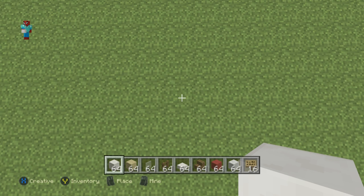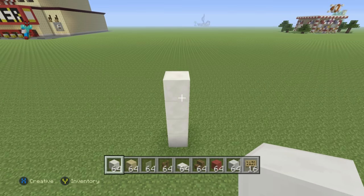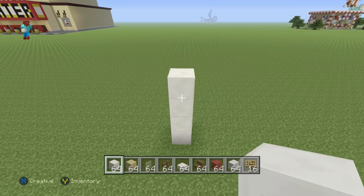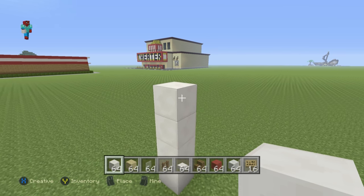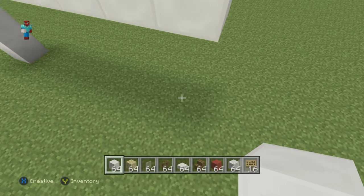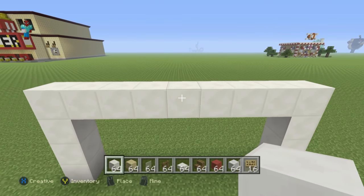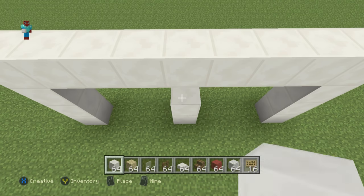Once you've figured out where you want to place it, kick off your cafe with a row of four blocks of quartz coming up from the ground — one, two, three, four. This is the back wall; I'm building it forward toward me. From that fourth block, extend it to the right by eight with quartz, then connect that eighth block down to the ground. Also connect the middle quartz block down to the ground.